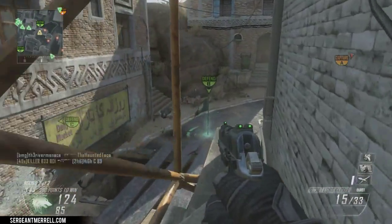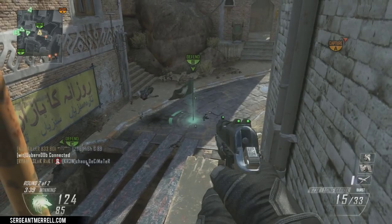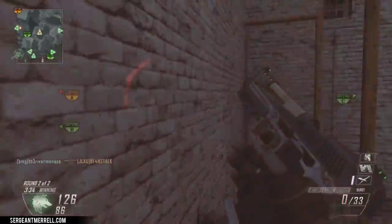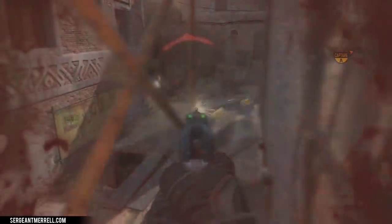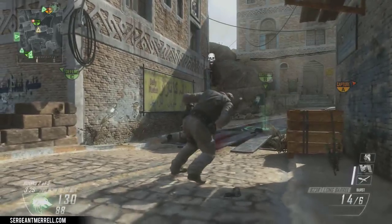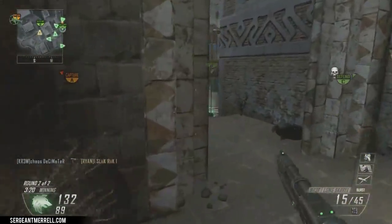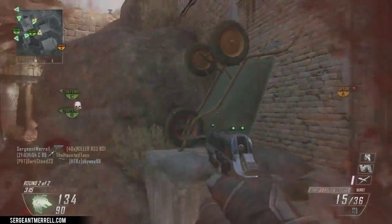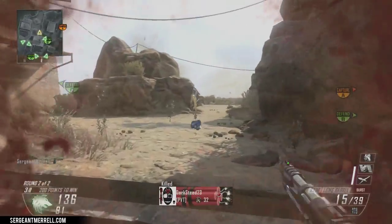In-game, the B23R is probably one of the more popular sidearms you're going to see because of its ease of use — it's very easy to use and extremely effective without any attachments. There are attachments that certainly make it better, like the long barrel, which I prefer because the range of this weapon can use some work if you're going to be using it exclusively. But it's not required for the weapon to do what it's meant to do, which is get that one-burst kill up close. With the recoil on this being just about none when you're up close, it's very easy to do.